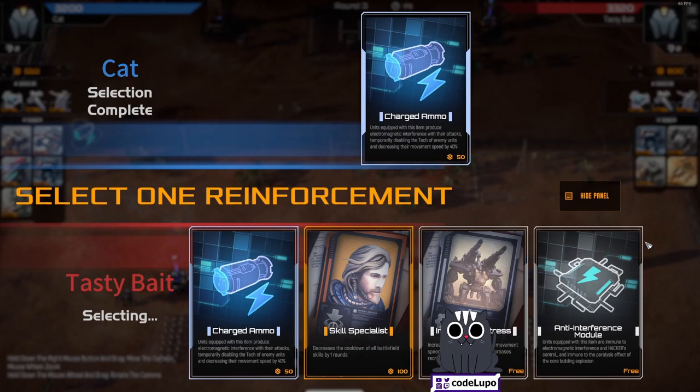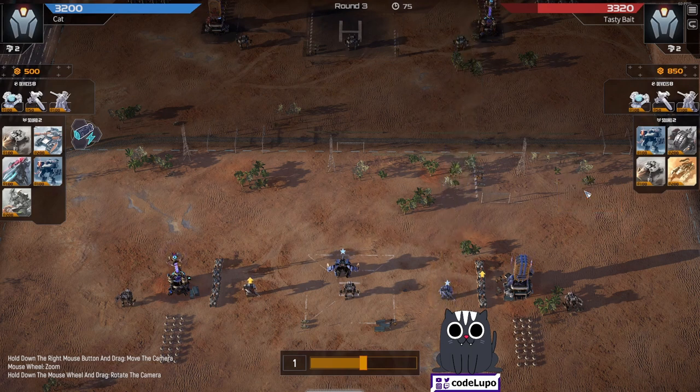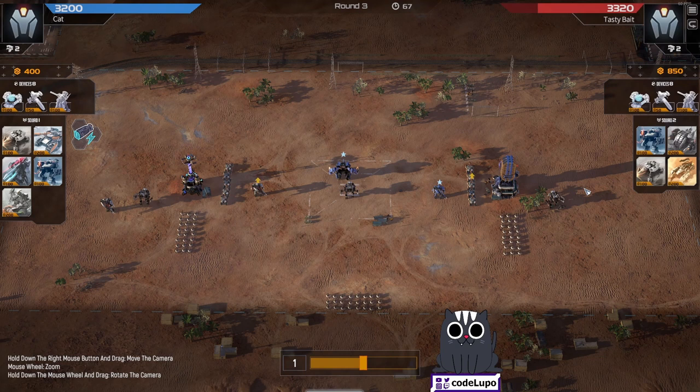I've been working on some profitable side gigs so I have the money to spend. Nonetheless, it probably wasn't the best idea to be spending on charged ammo as currently there is no prime target for it. Chaff clear feels decent so I'm getting a few more marksmen — just like with arc light, I'm positioning further back so I don't draw the attention of the steel balls.